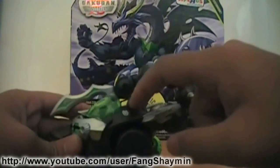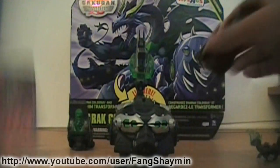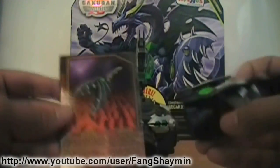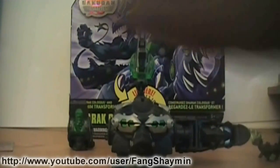To open the tail, you gotta press this little button right here and the tail will open up real slow. Now here's one of the two battle gear that comes with Darak Colossus. This is Smashtor. He has a G-Power of 80 and it goes on the left side of Darak Colossus.